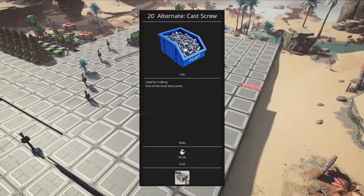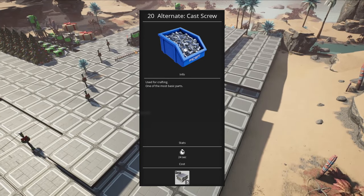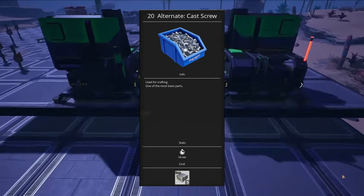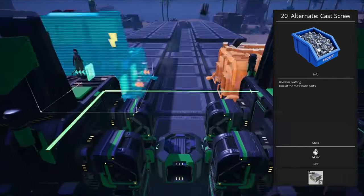Second, we have Cast Screws, which simplifies screw production by removing a processing step. As long as you're using screws, this is a good recipe to have, although you may want to replace it with a higher yield one later. It's always a good option to have, and it's always better than the default.